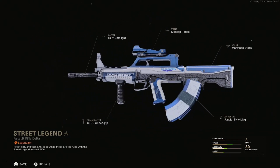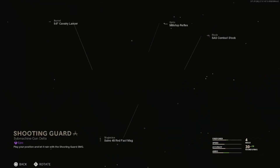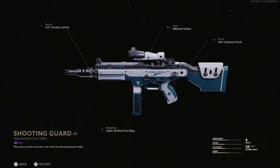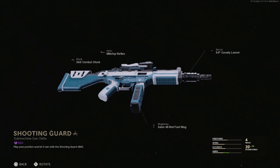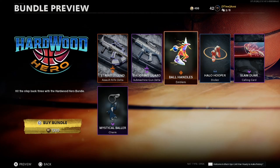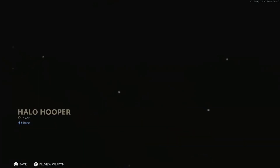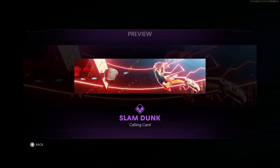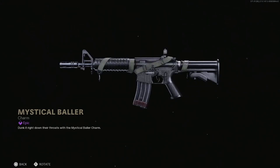I like the gray colorway — gray cements, I think. I'm more of an Adidas person, so I don't even think I own a single Jordan. The KSP blueprint is Cavalry Lancer — attachments are 48 round fast mag, hill stop, and SAS combat stock. Same design on the reflex and on top of the weapon. They did pretty good covering the blank space on these. Charms are called Ball Handles, Halo Hooper, Slam Dunk, and Mystical Baller — that looks really cool, I like that a lot.